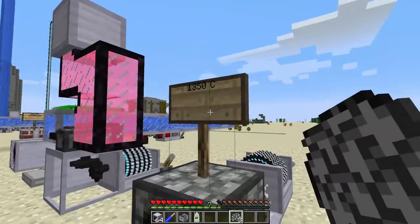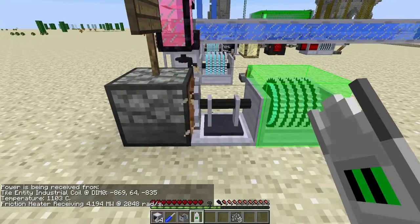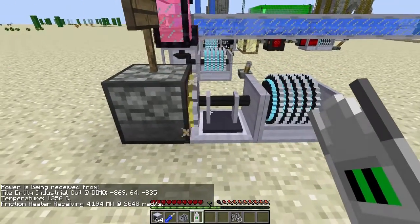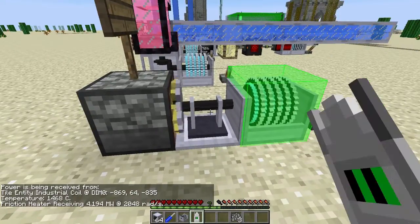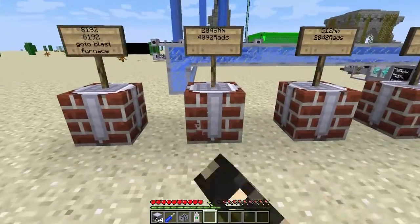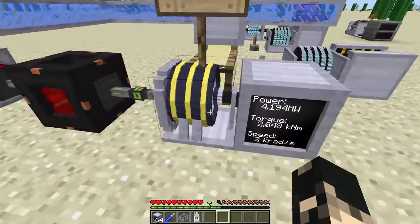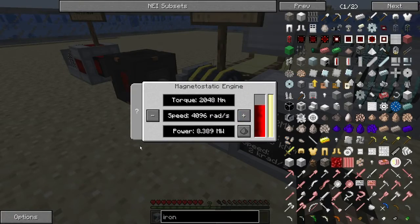To cook the tungsten flakes you put them in a furnace, but the furnace needs to be heated up to 1350 degrees, otherwise it won't cook. A gasoline engine can get one of these machines up to about 1000 degrees, so you're going to need a bit more power than that. Once up to the right temperature, it cooks fast and you get the sintered ingots. Applying the tier 4 upgrade gives a maximum of 2048 newton meters and a max speed of 496 rads.